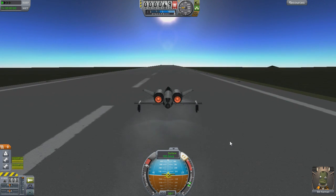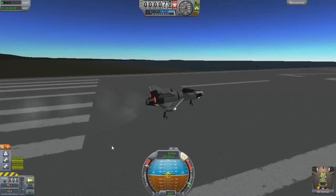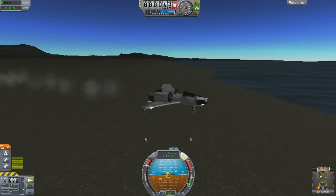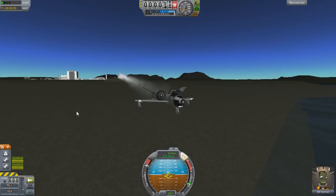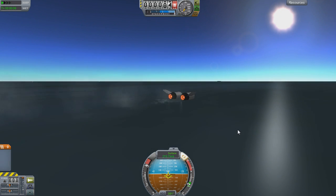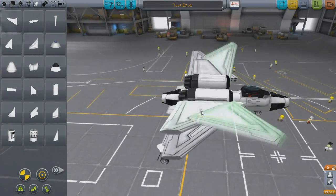Hopefully that has solved your veering issue and you're soaring dead straight down the runway now. The next major problem with taking off is, well, actually taking off. If your plane is using the entire runway and isn't a super jumbo jet design, then you have some problems to work out. There are three components of taking off in KSP: lift, power, and angle of attack. Without these, your plane won't want to stop hugging the ground.